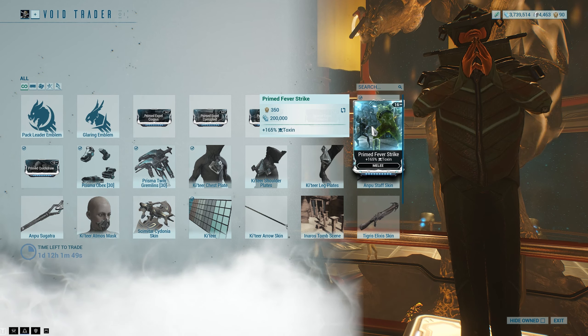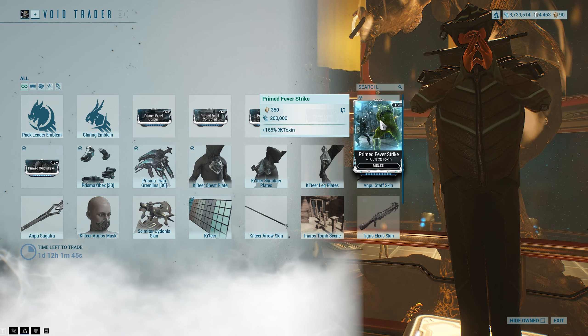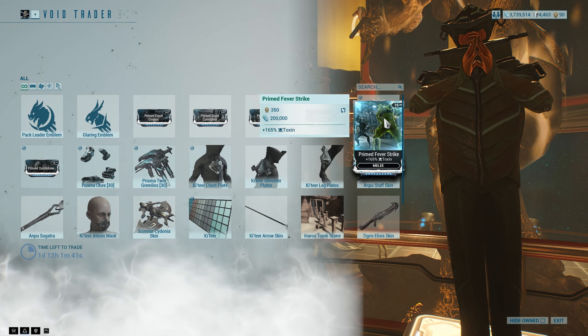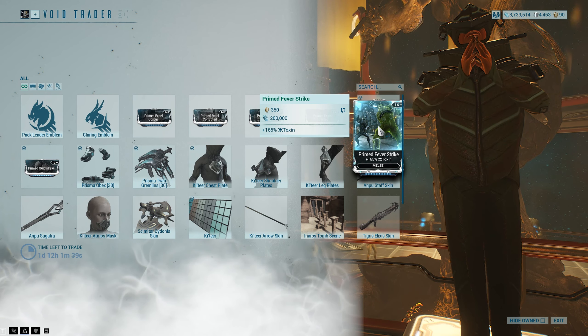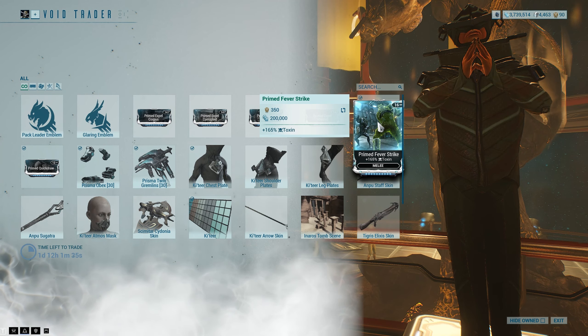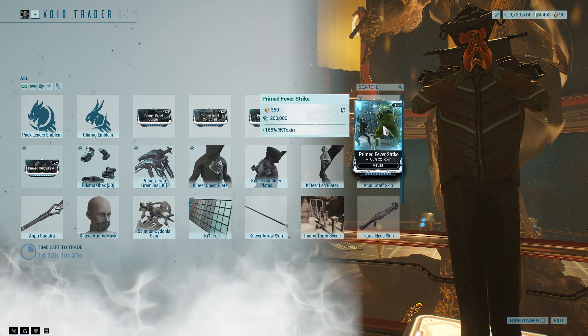We have Primed Fever Strike — very, very good mod. Adding extra toxin damage to your melee weapons is just good, and apart from anything else, melee is kind of the most powerful thing in the game. It's more powerful than primaries and secondaries, so getting 165% toxin damage on your melee weapon is really, really good.